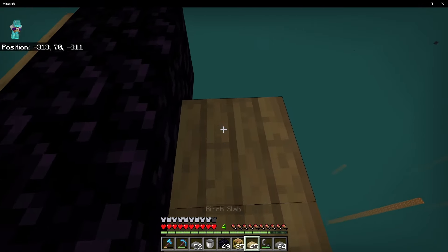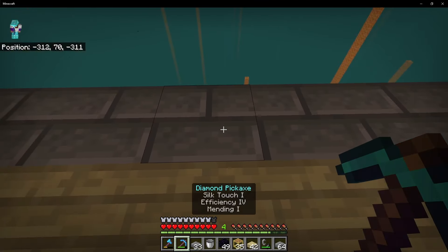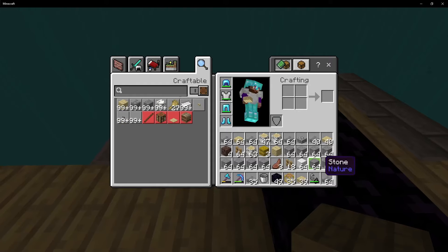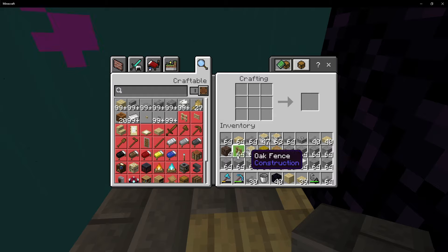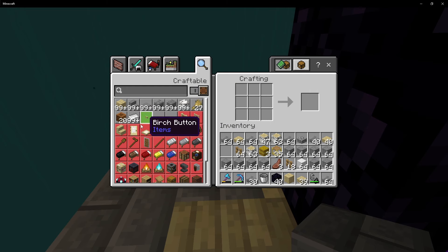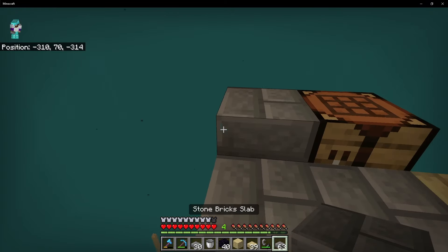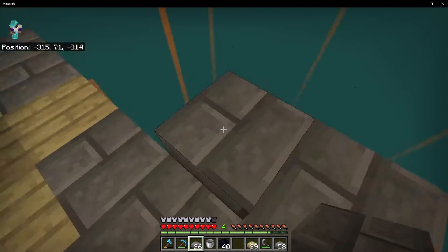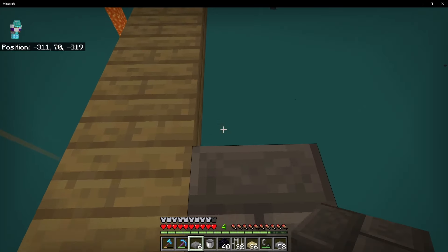We're gonna do the same thing we did in the overworld - just circle it in birch and then circle that in stone. Only this time we're going to do y=312, with an exit each direction. Then we're gonna put a crafting table in and light that up. For inventory space, we're just gonna toss things we don't need in the nether over to the overworld. Grab two of those - we can get 48 rails. I'll place them like this... I just threw the crafting table in the void.